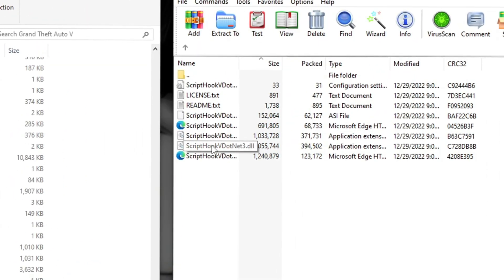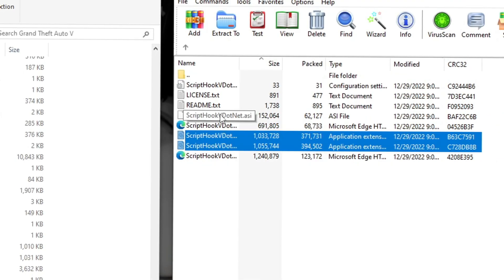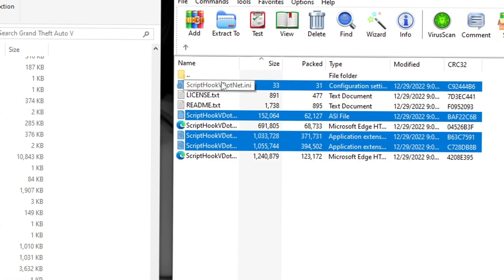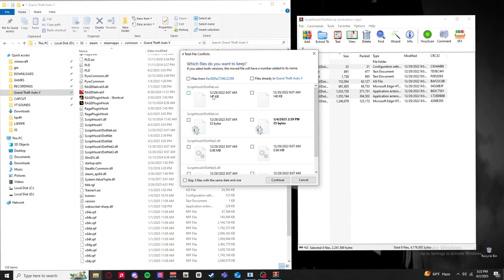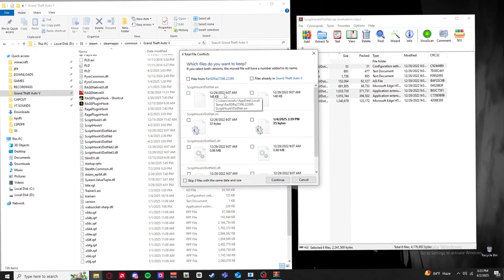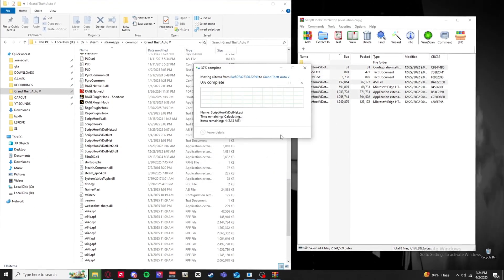Hold Control and click to select: ScriptHookVDotNet3, ScriptHookVDotNet2, ScriptHookVDotNet.asi (the ASI loader from OpenIV reads this), and ScriptHookVDotNet.ini (a configuration file - I highly don't recommend changing it). Once all are selected, drag and drop them into your GTA5 main directory. It'll ask to replace files - check if they're up to date. Most were the same but ScriptHookVDotNet.ini had a newer version dated 1/4/2025, so replace them all.